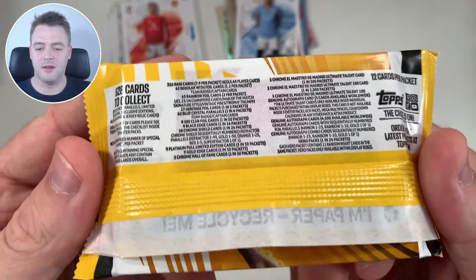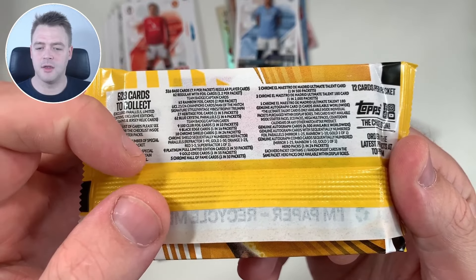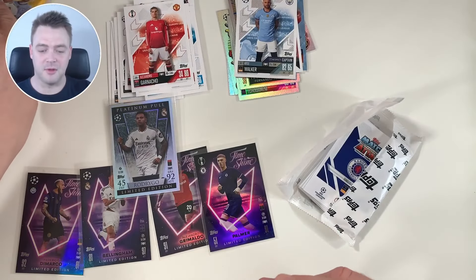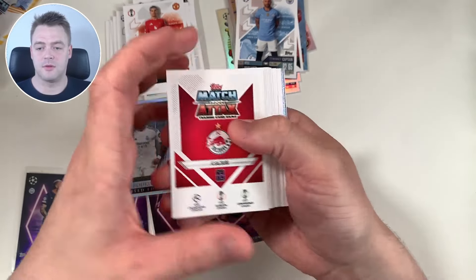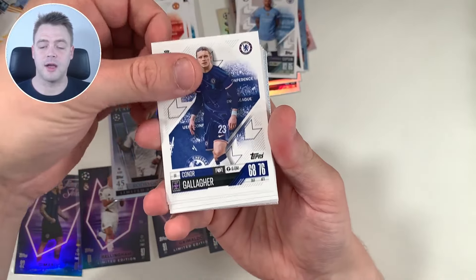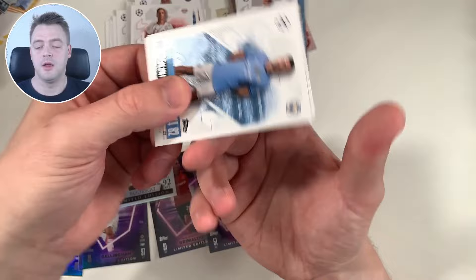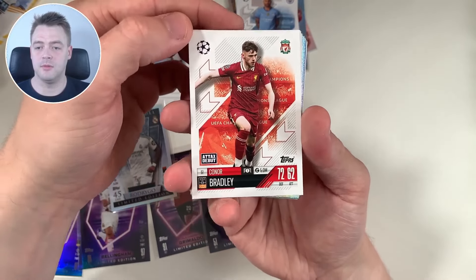Just checking — platinum pull limited edition, is it 1 in 30 packs? It's slightly less rare than a gold edge or more rare than a chrome shield. We have Conor Gallagher for Chelsea, Gavi for Barcelona, Nuno Mendes for PSG, Dani Olmo for Leipzig, Jack Grealish for Man City, and Conor Bradley — also an Attax Debut — for Liverpool.